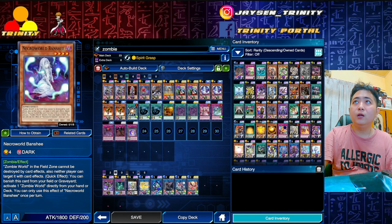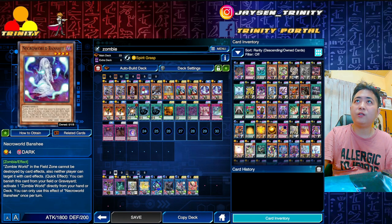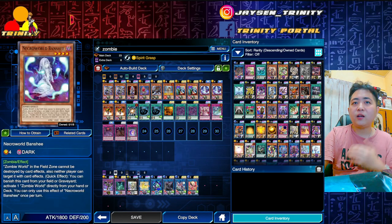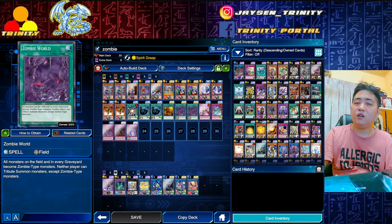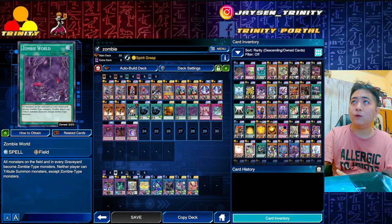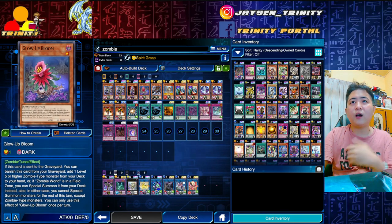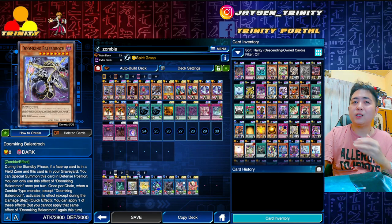The combo works like this: if you have a Uni-Zombie, Necroworld Banshee, or Glow-Up Bloom in hand, summon Uni-Zombie. You need to set up Zombie World first — if Banshee is in hand, activate the first skill, discard to the graveyard, and activate the Banshee to set up Zombie World. If not, activate the second skill to discard the Banshee from your deck to the graveyard, then set up Zombie World onto the field. Your first move no matter what is to set up Zombie World. Then activate the skill again to throw Glow-Up Bloom into the graveyard and summon Doom King Belaraj directly from your deck.